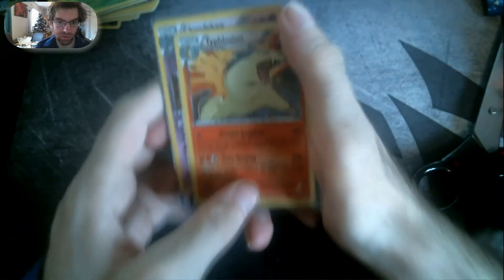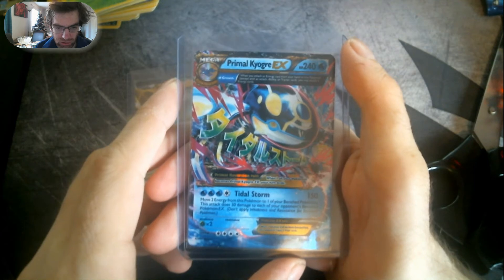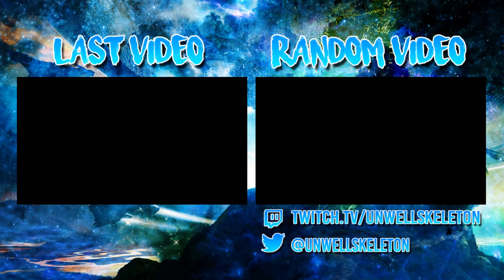So first to last, we've got a Typhlosion Holographic, a Chandelure Holo, a Manectric EX, and a Primal Kyogre EX. That was an awesome pack. As I said, I've seen these boxes come up with nothing, and I've also seen them give you a secret rare — it's all about luck. I'm just lucky that I got my money's worth of pulls from this box. Anyway, thanks for watching — I hope you enjoyed the video and I'll be back with some more booster box openings. Don't forget to like, comment, and subscribe for more awesome pack openings!